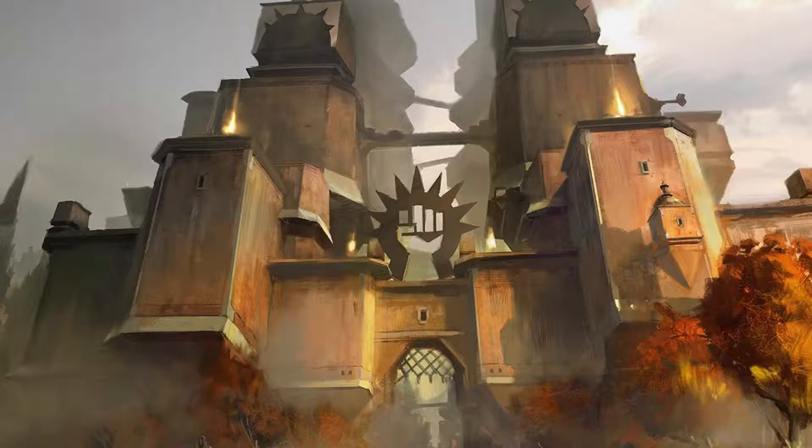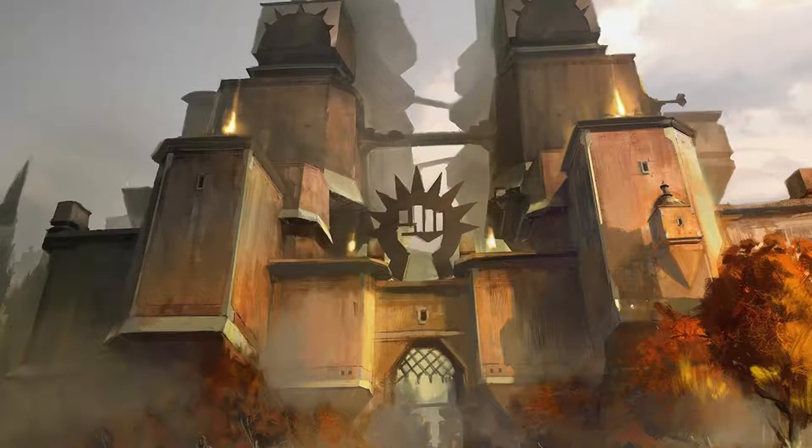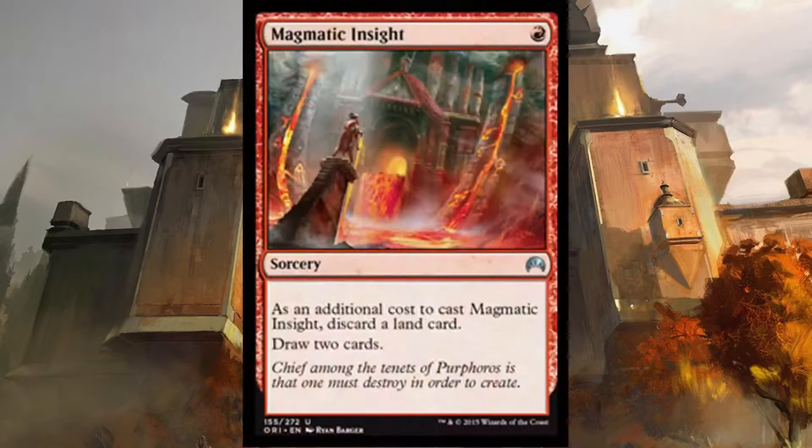Additional card draw spells are Faithless Looting. For one red you can draw two cards and then discard two cards. It has flashback for one red and two, and you can cast it twice to pull together your win condition. Magmatic Insight: for one red you can discard a land and draw two cards. I have found this extremely useful as I'm always trying to avoid flooding out.